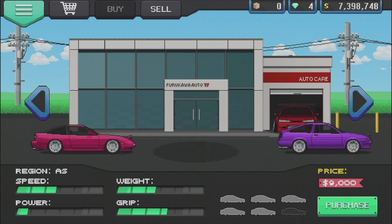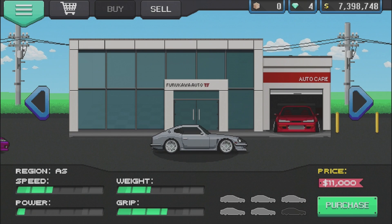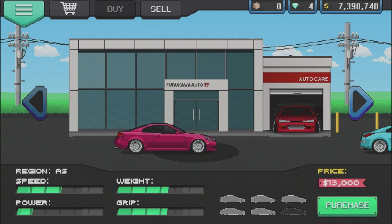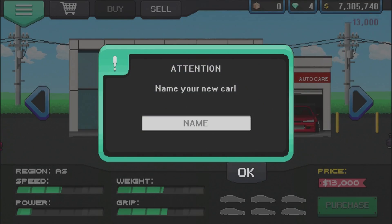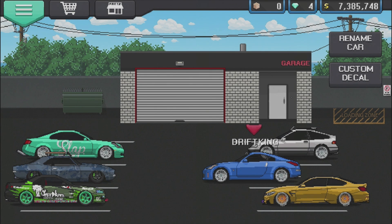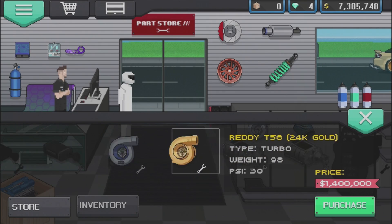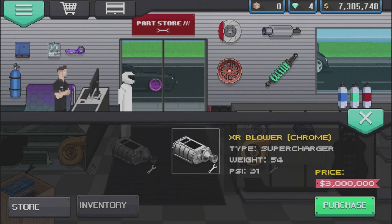We're going to sell the Prius — I've already stripped it. We'll get $8,500 for that thing. My M4 is currently my most expensive car, which is kind of sad. Hopefully the 350Z will be better. We're going to throw in as many parts as we can, going with a lighter chassis. There she is, though it looks a slightly different color than in the dealership. Now, let's see what we can buy — do we want twin turbo or supercharger? $5.2 million — I was not expecting it to be that expensive.